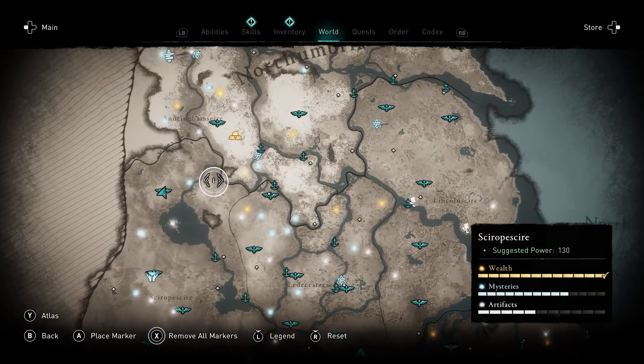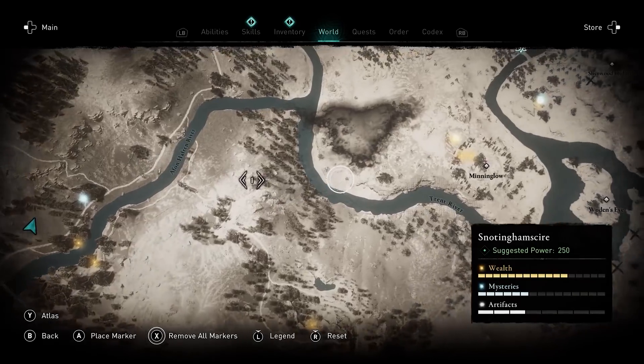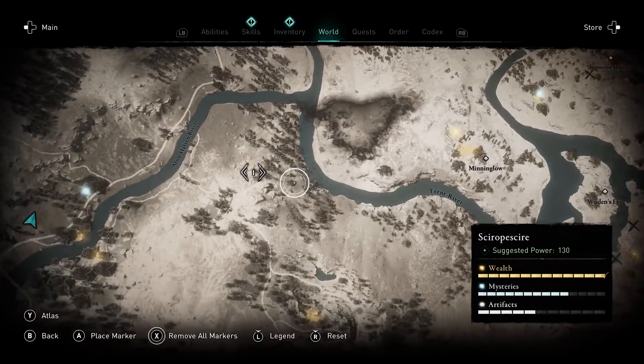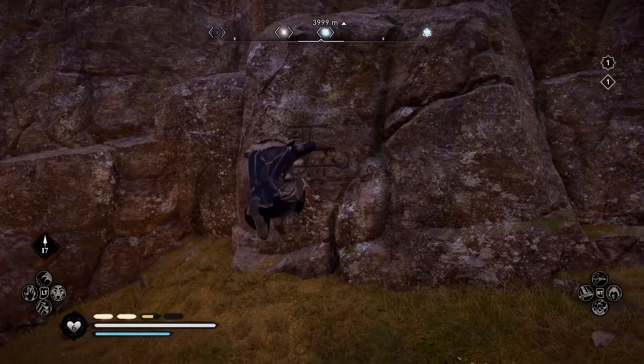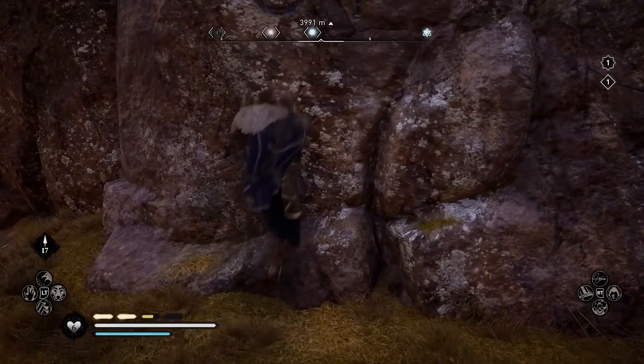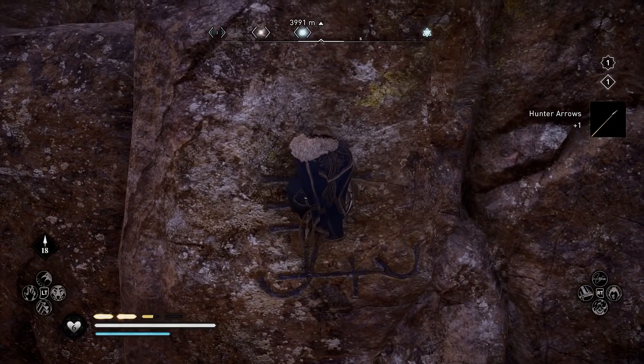Here it is. The fifth Odin Rune was found by Detective AJ in Sarapshire. It's on a cliff face west of Minninglo and west of Repton — it's kind of near nothing, which is interesting. You'll find this rune is a lot like the other ones; it's embedded into a rock formation.